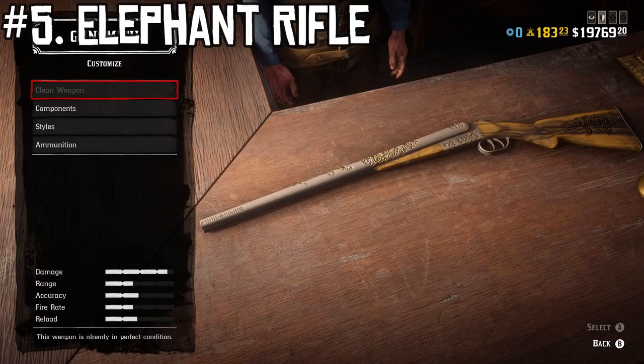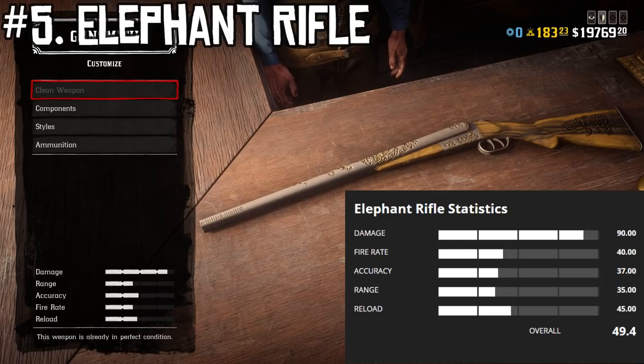The Elephant Rifle is number five, costs $580 — almost $600 — and has an ammo capacity of two, which makes sense given that it's a double barrel weapon. Its stats are: damage 90, fire rate 40, accuracy 37, range 35, and reload 45.